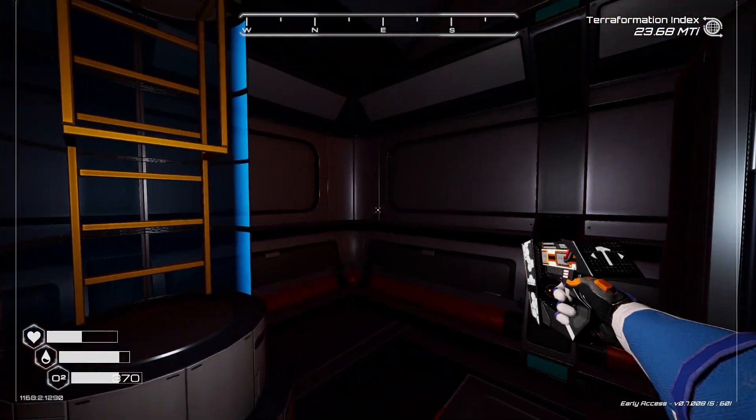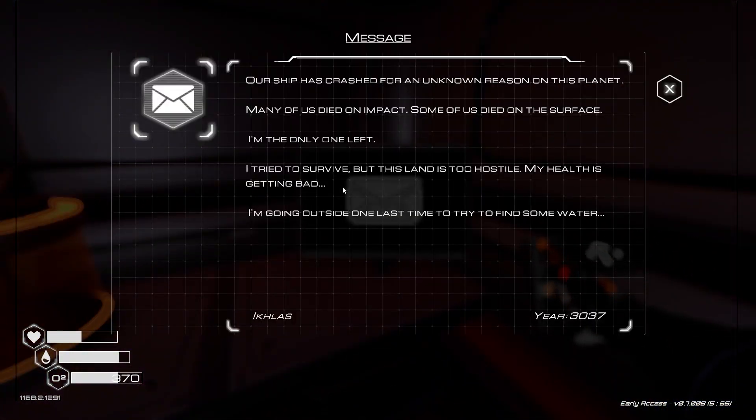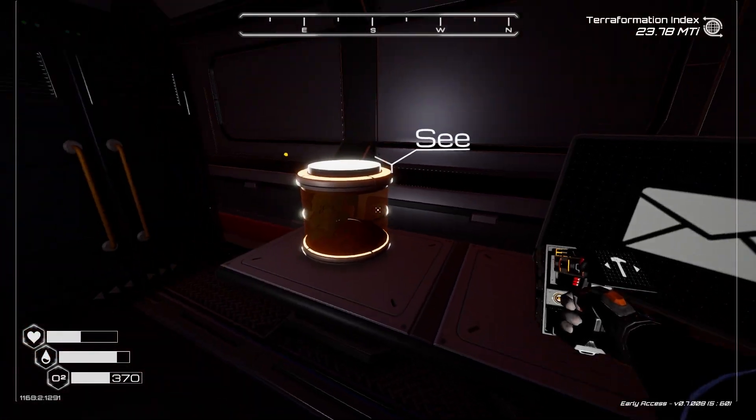Seed Lerma. Message: 'Our ship has crashed for an unknown reason on this planet. Many of us died on impact. Some of us died on the surface. I'm the only one left. I tried to survive but this land is too hostile. My health is getting bad. I'm going outside one last time to try to find some water. Iklos.' Well, I guess he didn't make it.